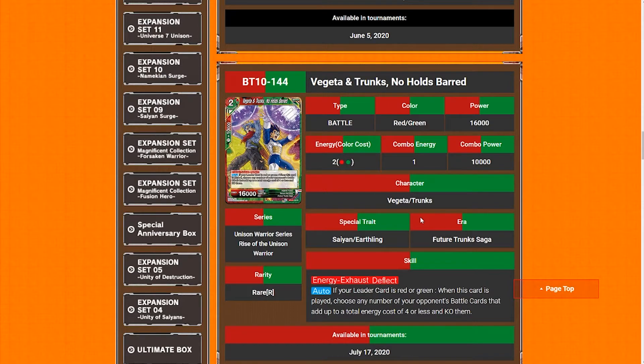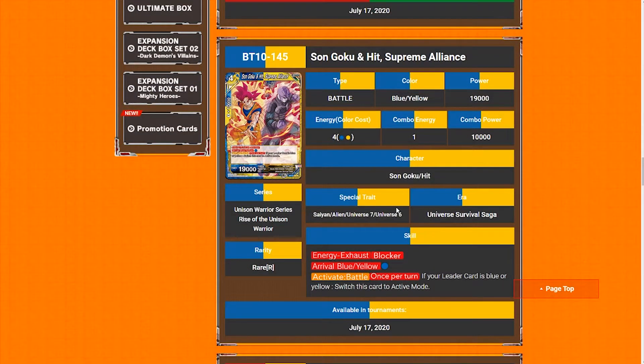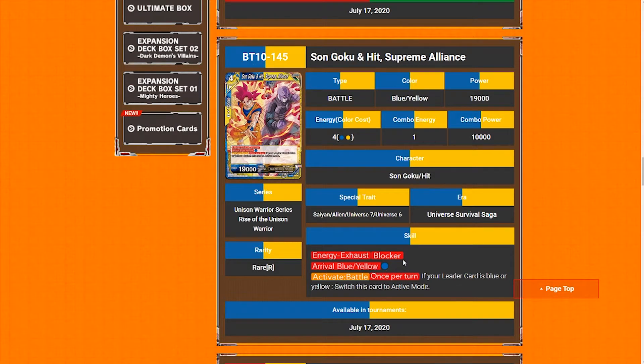Moving on, we got Son Goku and Hit 'Supreme Alliance.' I'm actually pretty interested in this card. It's a four-drop, 19k, energy exhaust, blocker, arrival, blue-yellow. For one blue active battle, once per turn, return — ability cards that are blue-yellow switch the card to active mode. Very interesting. I think this card can be good; I'm not sure if it will be. There's a lot you can search off of this guy, and you can search him really easily, especially Son Goku and Hit as well.